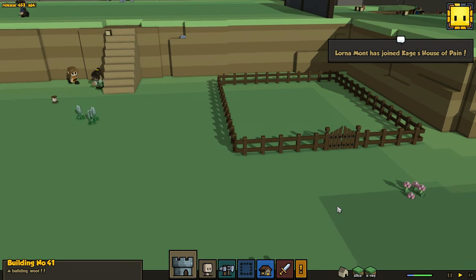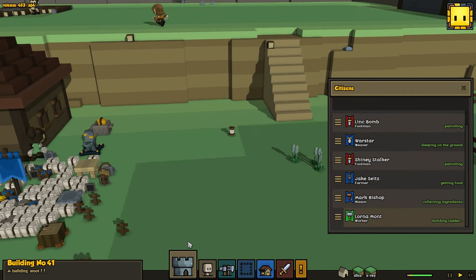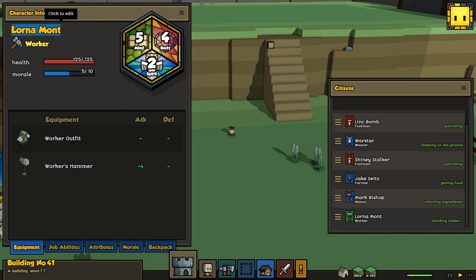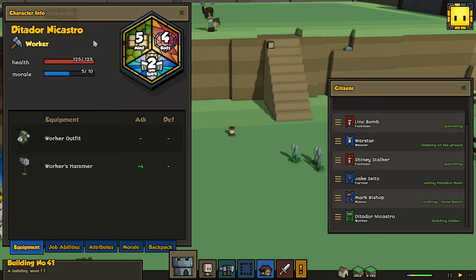Daily update — we'll take another guy. I don't know how to say this person's name, but this person gives me a lot of good tips. He came on my stream, seemed like a really cool dude. Ditaditor — D-I-T-A-D-I-T-A-D-O-R — that's his name. Welcome to the team.